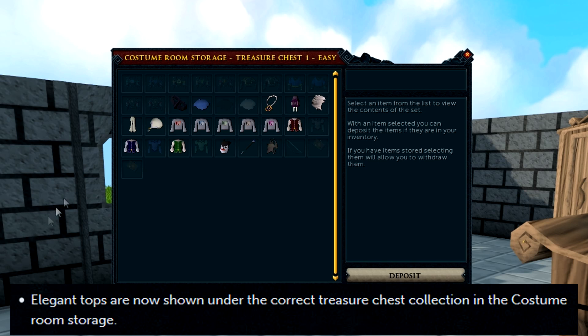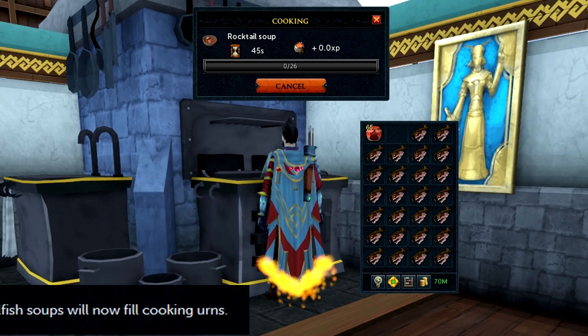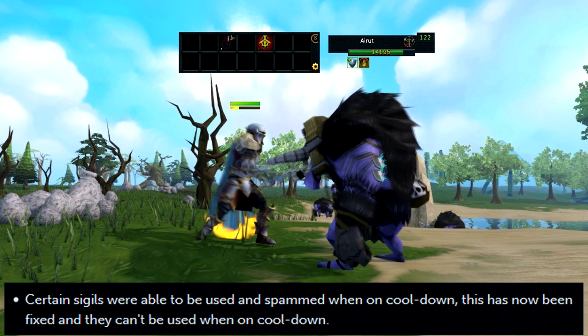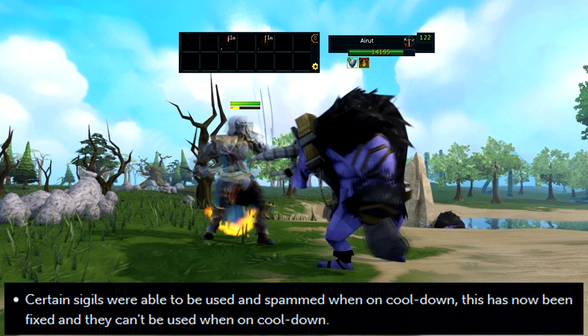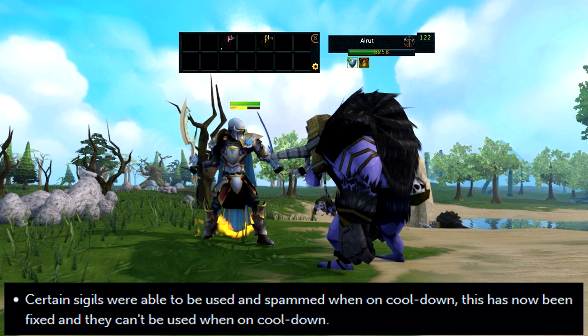Elegant tops are now shown under the correct treasure chest collection in the Costume Room storage. Cooking Rocktail and Sailfish Soup will now fill cooking urns. Certain sigils were able to be used and spammed even when they were on cooldown — this has now been fixed and they can no longer be used during the cooldown period.